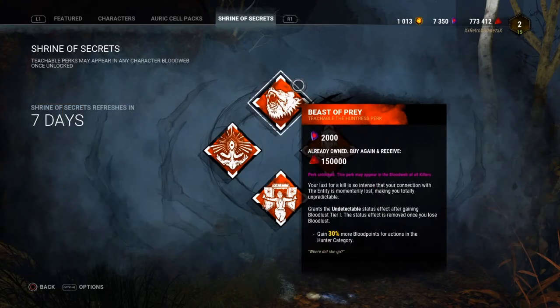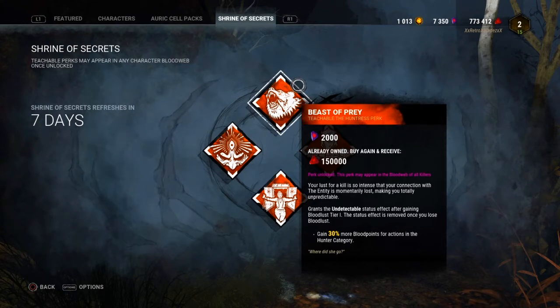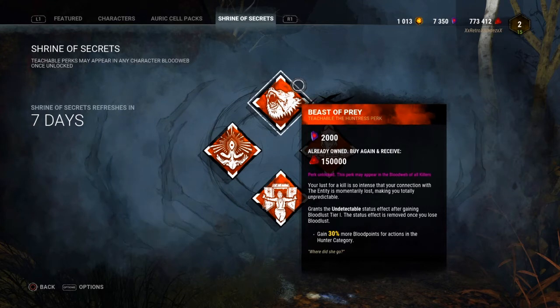The first perk is called Beast of Prey, the Huntress's teachable perk. It grants the Undetectable status effect after gaining Bloodlust Tier 1, and the status effect is removed once you lose Bloodlust. Undetectable means you have no terror radius and no red stain as killer. On top of that, at level one you gain 30%, level two 40%, and level three 50% more bloodpoints for actions in the Hunter category.